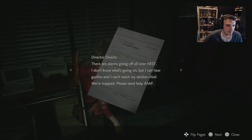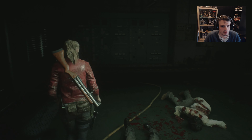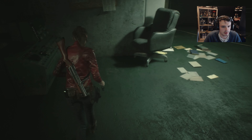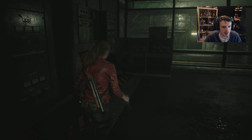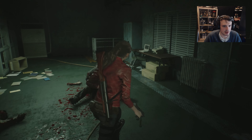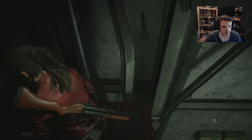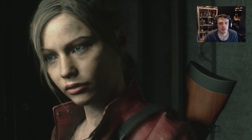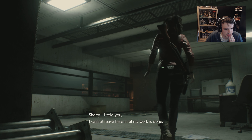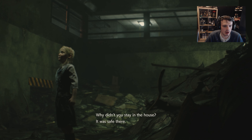I think there's a copy of emails to Director Owens. 'There are alarms going off all over the nest. I don't know what's going on, but I can hear gunfire. I can't reach my section chief — we're trapped.' Probably there's some flame ammo over here somewhere — I see it now. We're just gonna go down these stairs if we can. Is this locked? Yes, that is locked. This is where Claire and Leon got hurt — or where Leon and Ada got hurt. What is this? I don't know what it was.